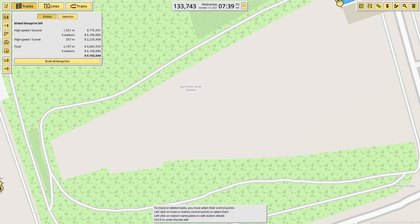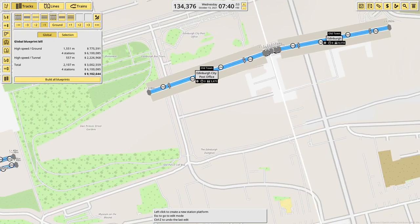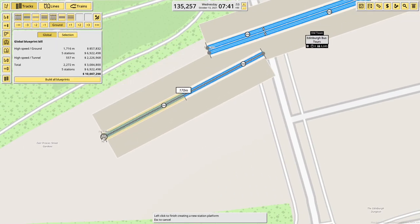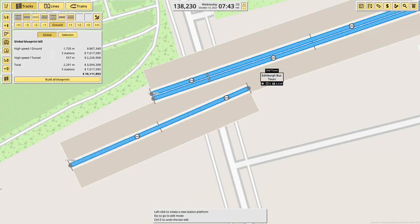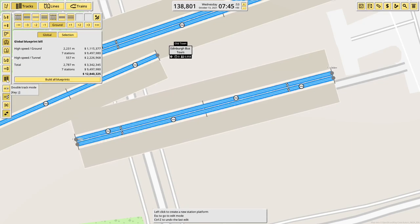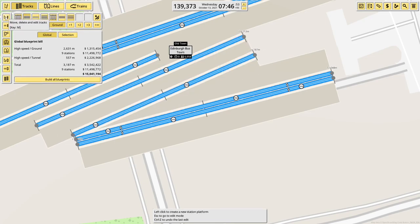It looks like there's a single platform that runs up to - I mean, goodness knows - there, on the ground level. Who knows how long it is or exactly where it runs to, so we'll go with that. Then there's two platforms with a siding between them. We're going to need more of this actually, because we need to get a lot in this side of this road. So we've got a pair of platforms there, then a single platform there and a single platform alongside it with a track in the middle.